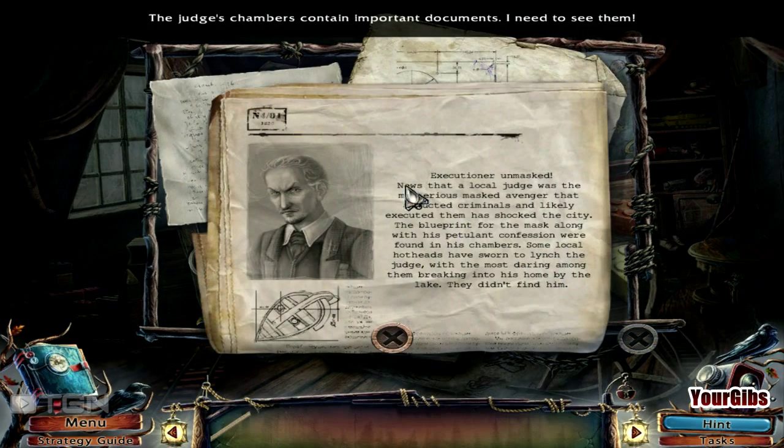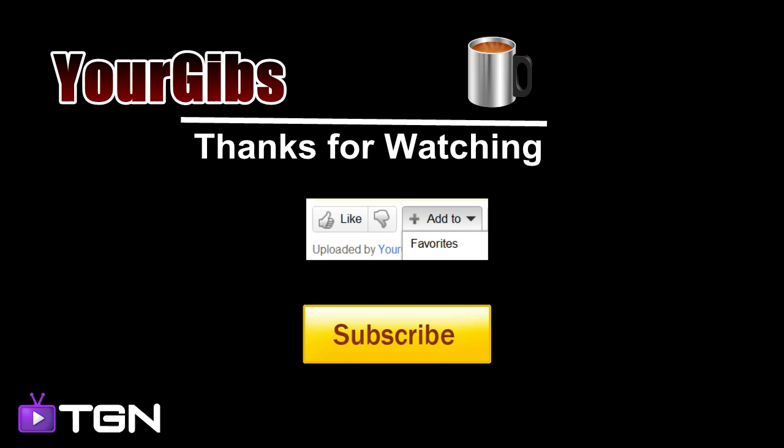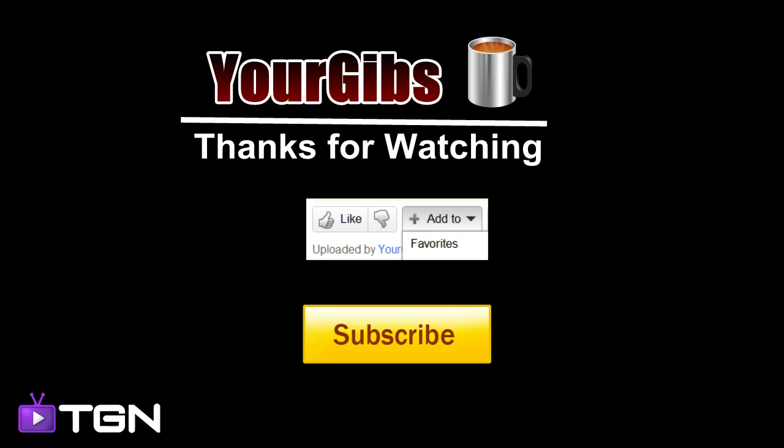What do we have here? The judges' chambers contain important documents. I need to see them. What do I want to do with the hunter? We're going to have to figure that out.